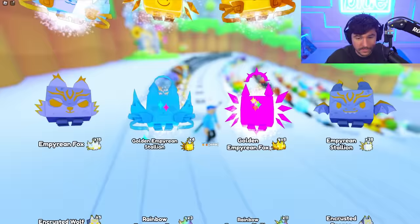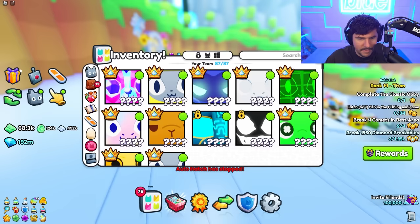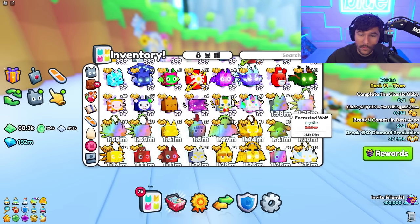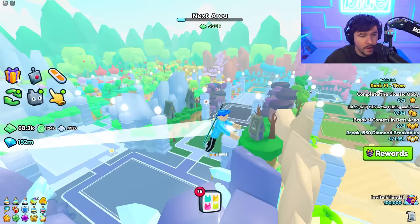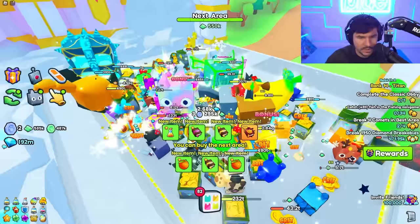We got some rainbows and some good stuff. Let's see what my best pet is now on page two - my best pet is a 1.78 million encrusted wolf rainbow, not too bad. Now when I go to the farthest area I can grind at, I should be destroying things a bit faster. I should have a lot of money left from this auto farm. I just got a sapphire coin - my pets are going wild!